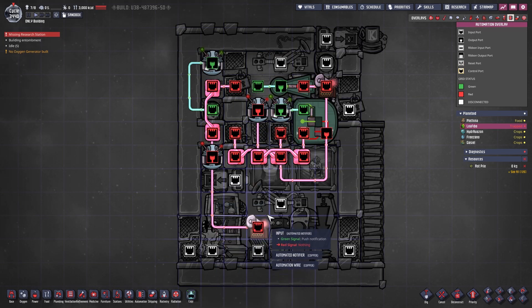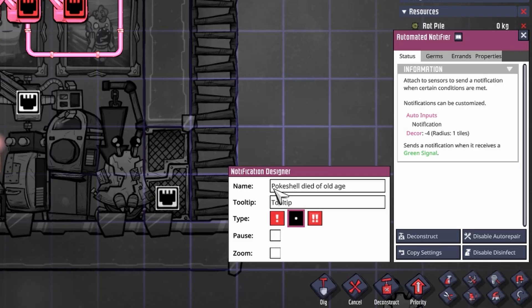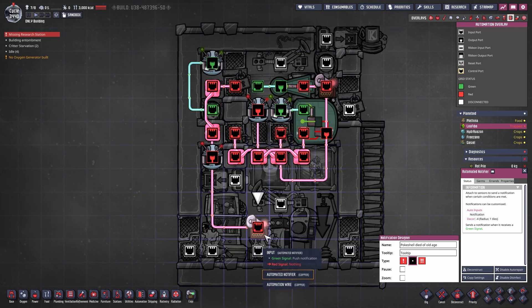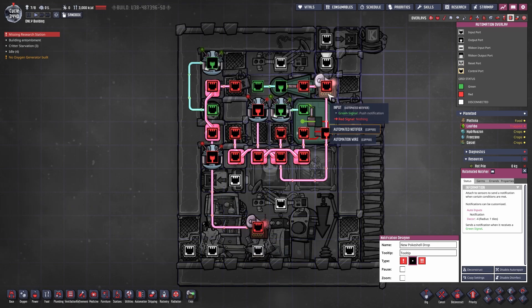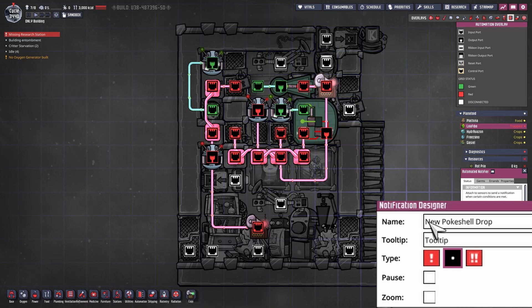This notifier right here is just a shenanigan I added — so if a pokershell dies we get a message saying 'Pokershell died of old age.' This is totally optional; I would personally leave that out in the next build because the pokershell detection in the lower room is not very good, and if a pokershell is too near to the door this might trigger. On the other hand, this automation notifier with 'new pokershell drop' set to tooltip — you can set it to zoom and pause — may be funny if you want to see the critters drop.